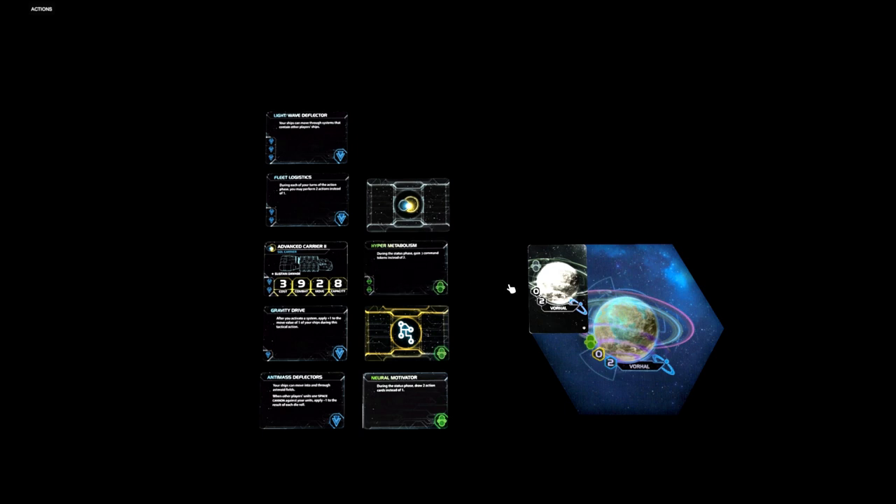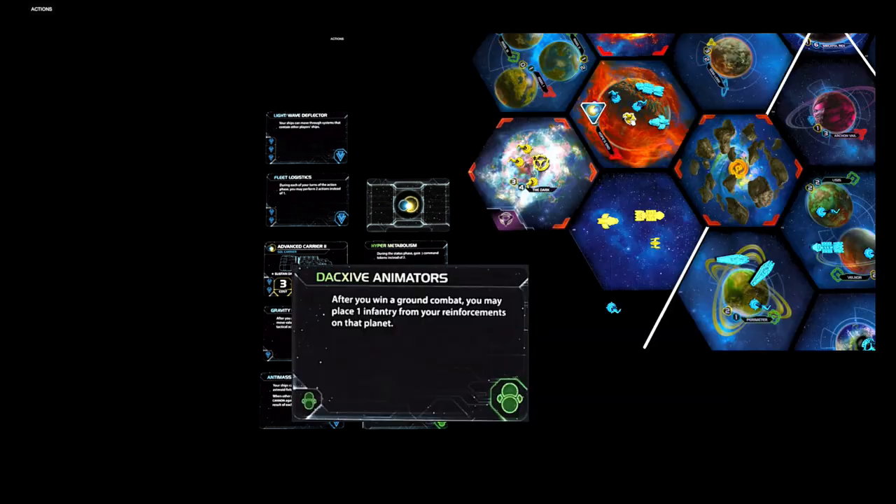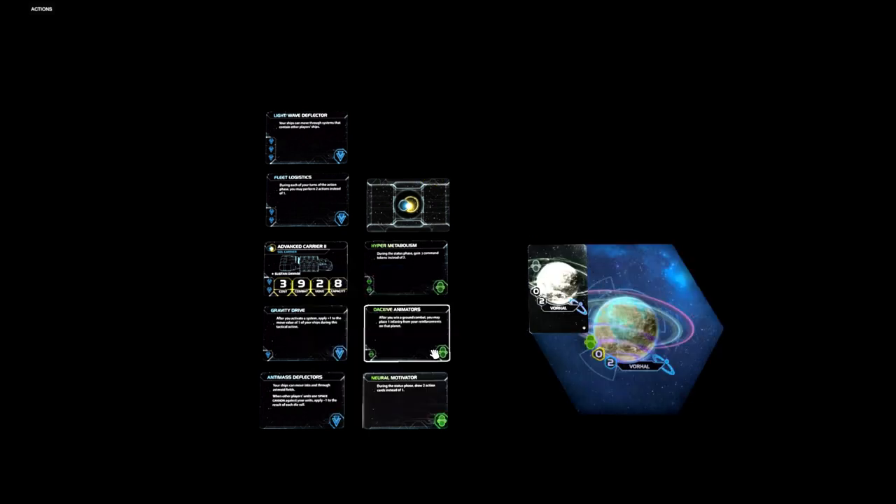If you really want Hyper Metabolism but don't have a green tech skip planet, an alternative is to research DAXSIVE Animators. It says: after you win a ground combat, you may place one infantry from your reinforcements on that planet — making your defense of planets even stronger. The green tech tree also leads to your other faction unit upgrade, Spec Ops 2, which I explained earlier.